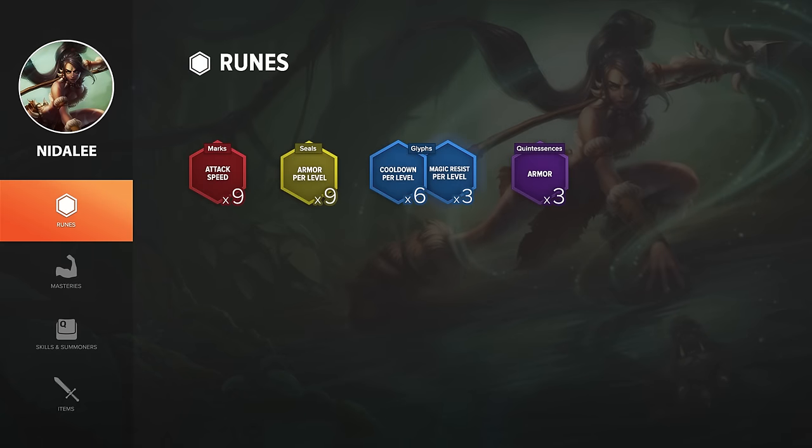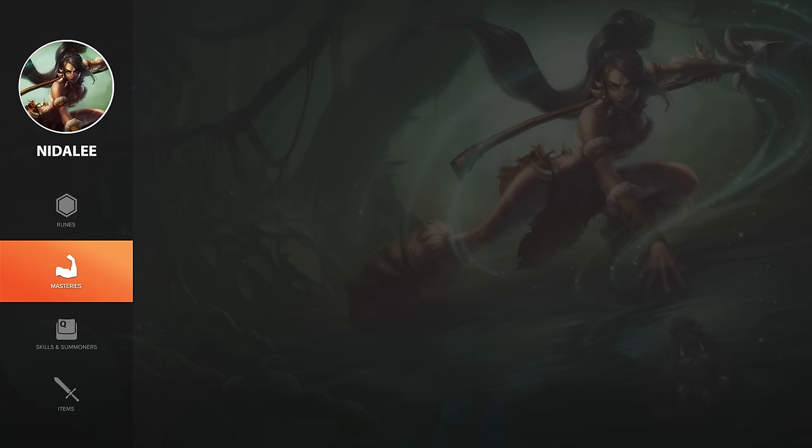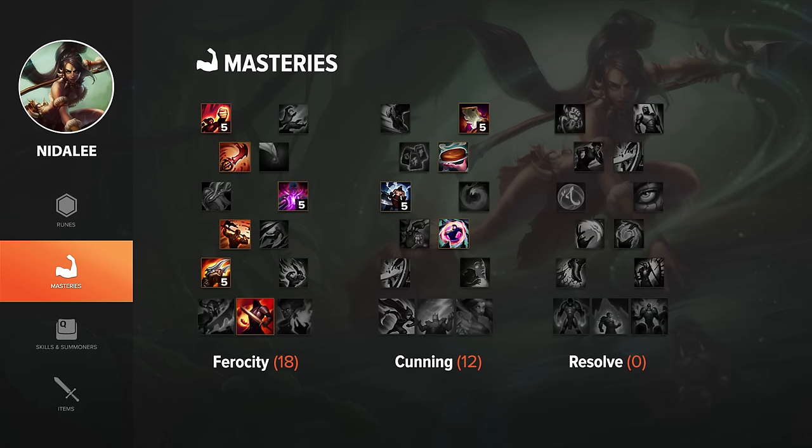For runes, I like to go attack speed marks, flat armor quints, scaling armor seals, and for glyphs I like flat MR or scaling CDR or scaling MR. These are the masteries I use for Nidalee.